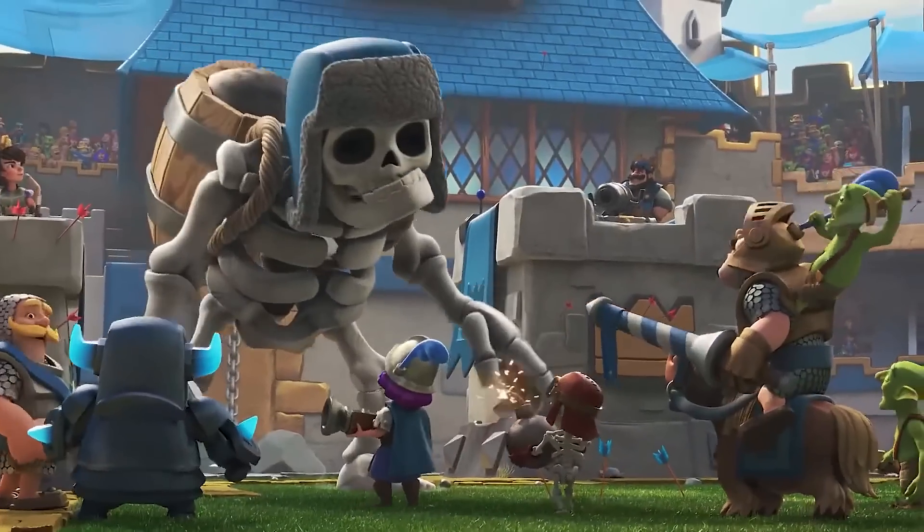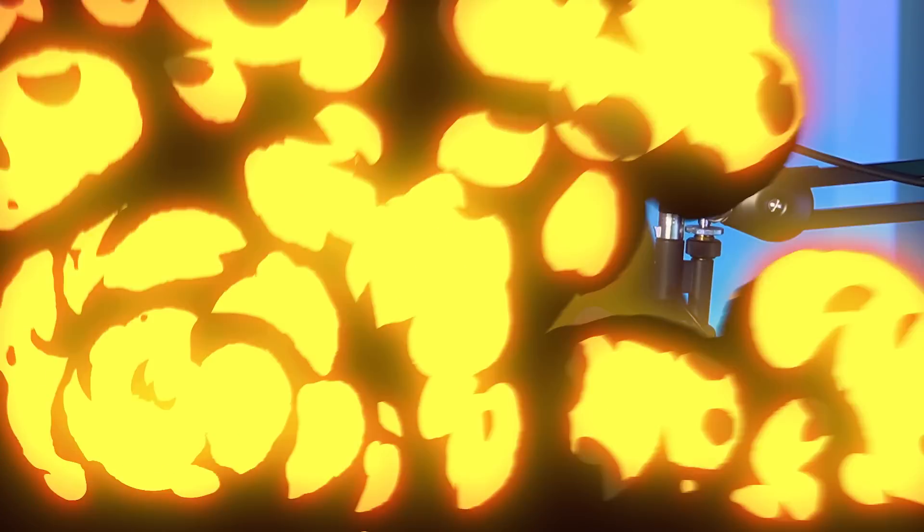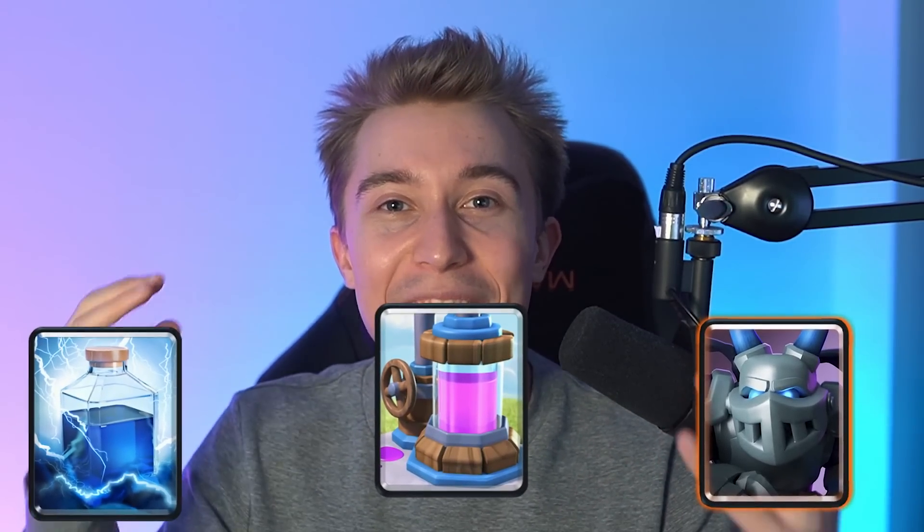Specifically, when you build up a big push, the Giant Skeleton will give you Giant Disappointment. If you stack up too much stuff, the bomb will just explode everything, giving your opponent way too much value. Usually Golem decks use Lightning to break through buildings, Elixir Collector to gain an Elixir advantage, or Mega Minion for added air defense. But if you can't beat them, you gotta join them — and that's exactly what Golem did.